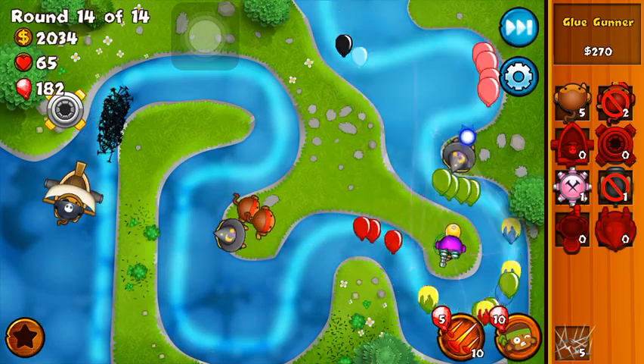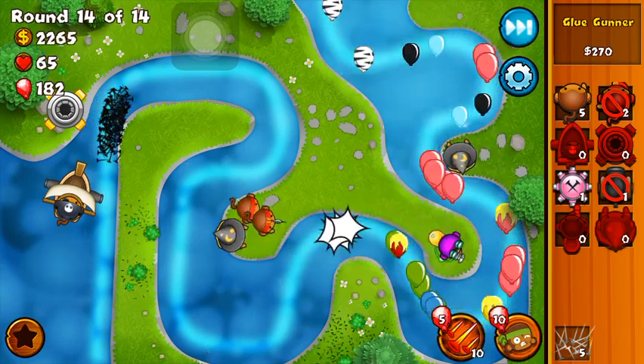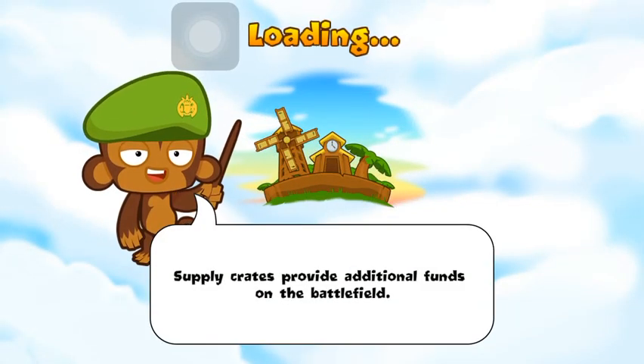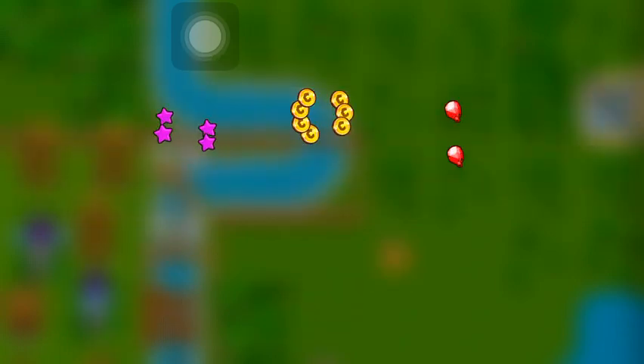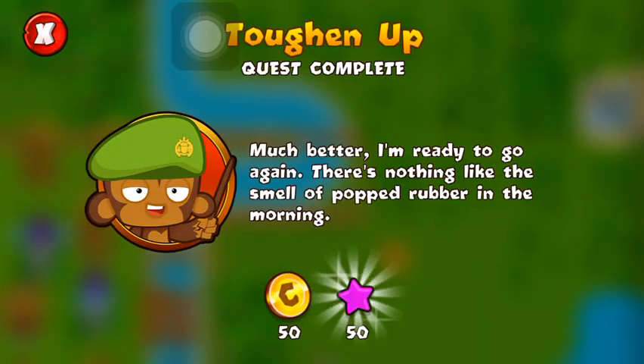I normally check the game every five to six hours and get my bananas — the banana farms give you coins. I get my fair share of 1,500 coins every time I check, and I check usually three to four times a day — so that's about 6,000 coins approximately. There we go, we conquered the terrain! We completed a quest — 'Ready to go again. There's nothing like the smell of popped rubber in the morning.'